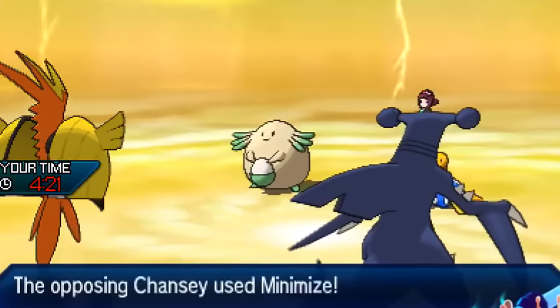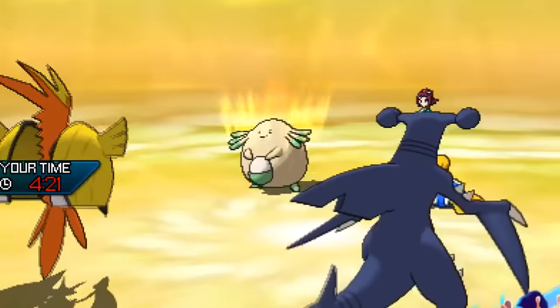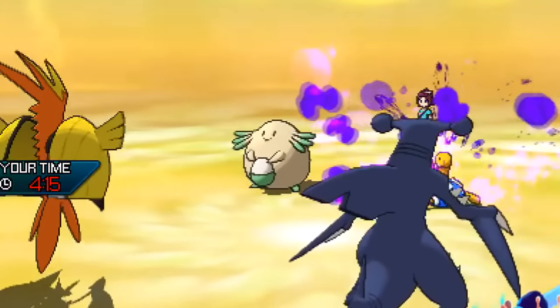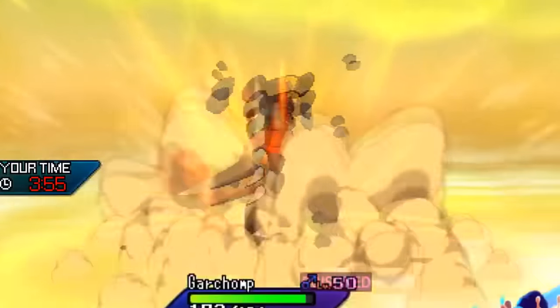With this newfound bulk, Chansey would begin to click Minimize, making it nearly unhittable after just a couple of turns of setup, at which point it would win the game by a combination of toxic stalling and clicking Seismic Toss to deal a consistent 50 HP worth of damage every turn.